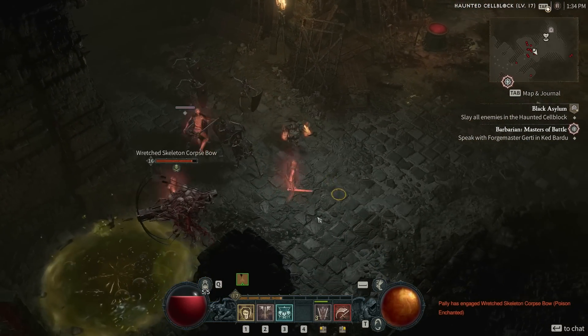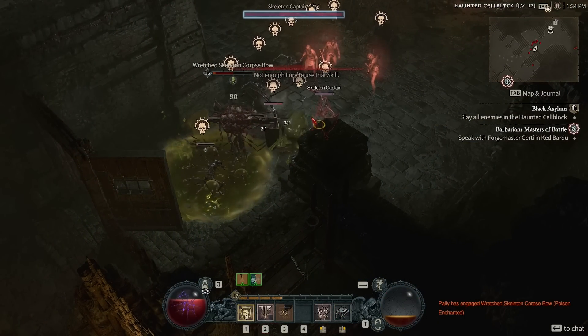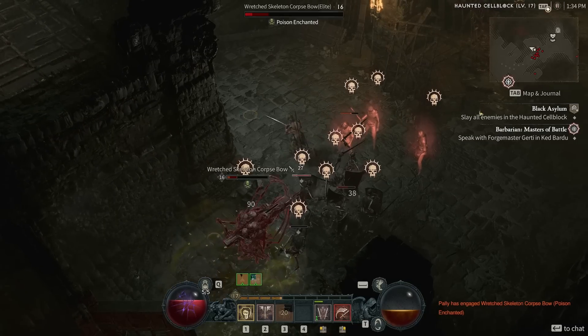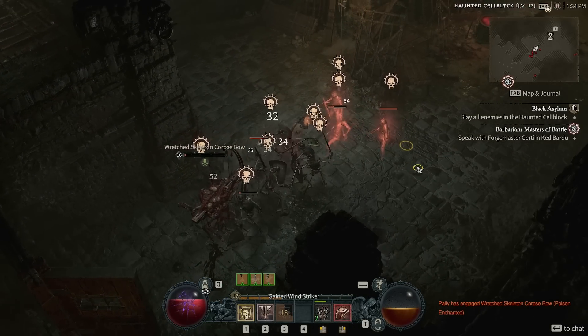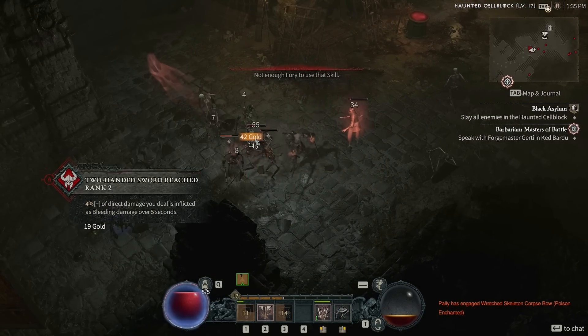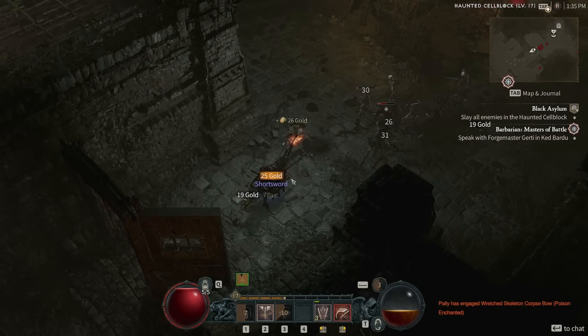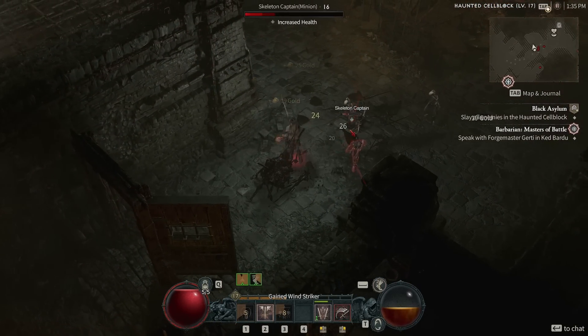This is actually a pretty good grouping here, and we have an elite laying poison on the ground. Three Rends is all it took. I dash to the side to avoid any other attacks, and now that it's winding down, we just pop Iron Skin for the free heal. Iron Skin will be ready for the next room we jump into.